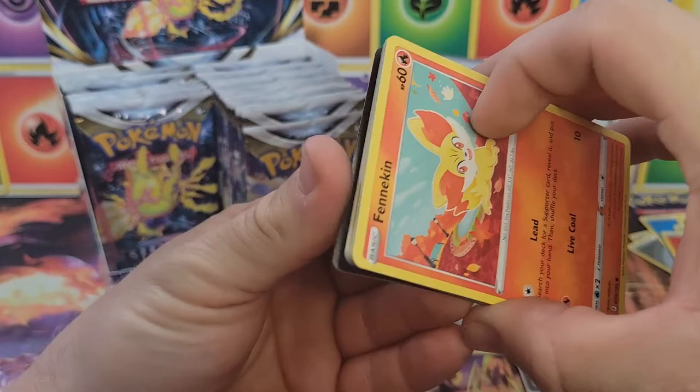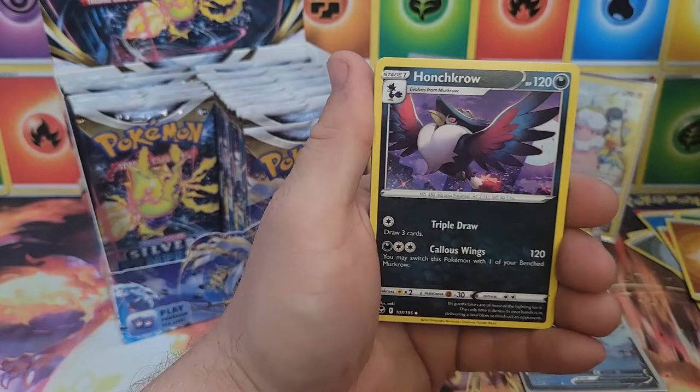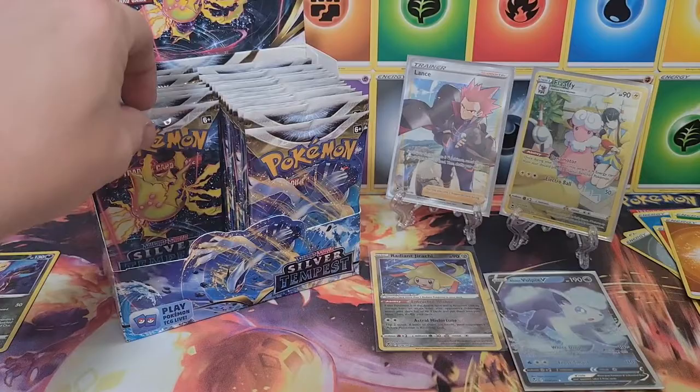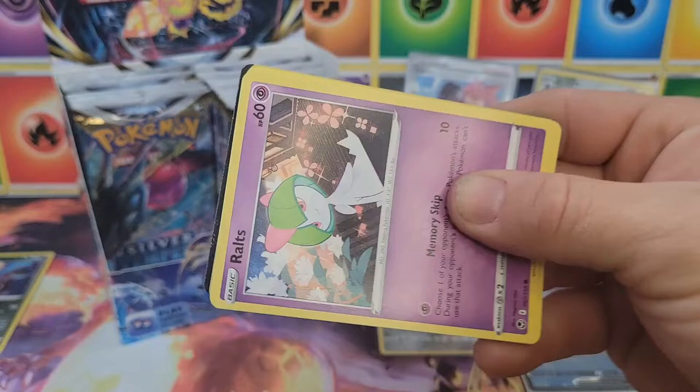Should have made you guys comment at the beginning on whether you thought left or right had better hits. Just wanted to get into the booster box super fast. Honchkrow, Beldum — we've only pulled one Lugia, it was a Lugia V — Crobat, reverse rare, and a Hisuian Lilligant. We do have a reverse rare, we'll take that. These packs are just disintegrating on me.